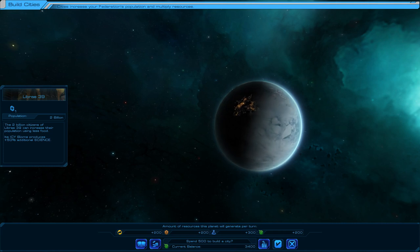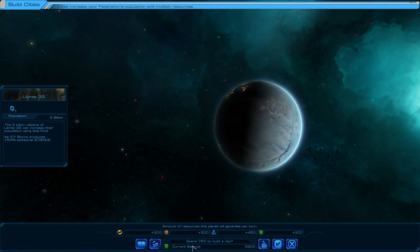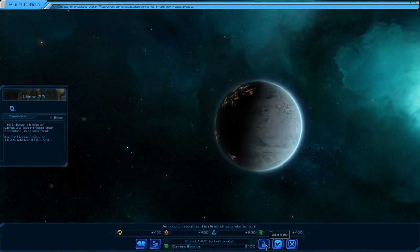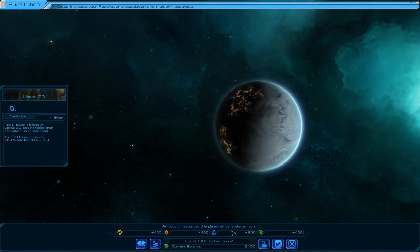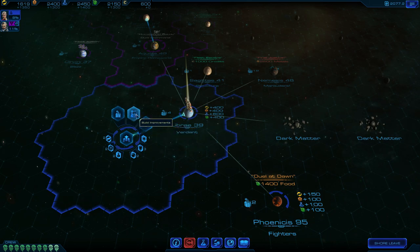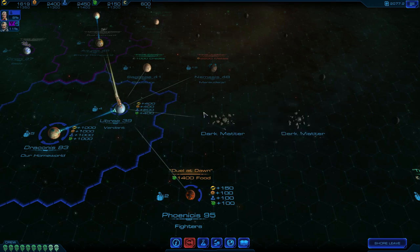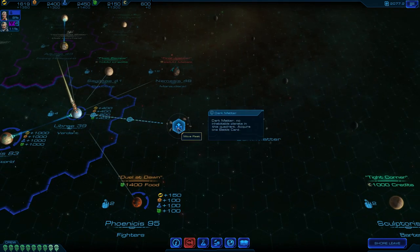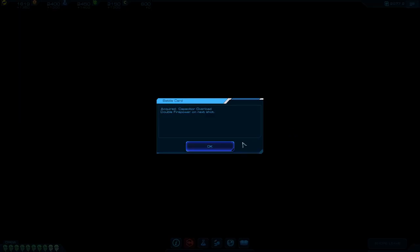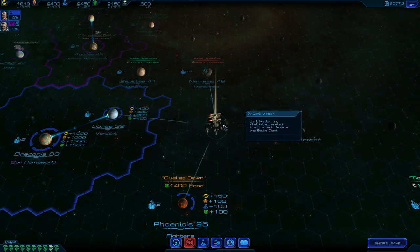500 food to build cities - food is what's used for building cities. Let's start that then. It goes up to 750 for the second one. Each city adds more resources every turn. Two cities there will do for now. The warp control wonder allows you to use multiple jump gates during starship battles - can't afford that. Let's grab this dark matter over here - double firepower next shot. I thought I'd already gotten this dark matter card - not quite sure about these dark matter things, I'm gonna move on though.